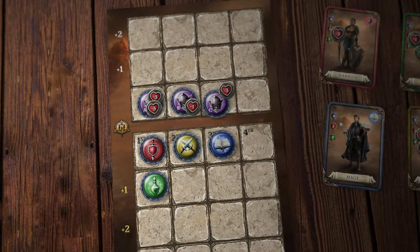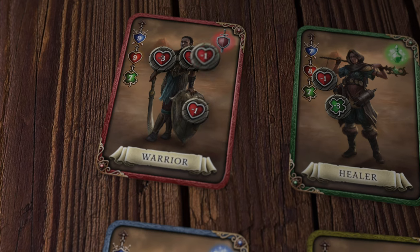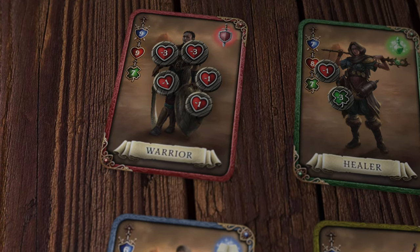A creature is defeated if it takes damage equal to its stamina. Heroes that take this much damage are unconscious and can be healed.